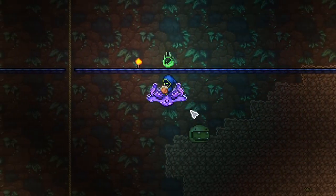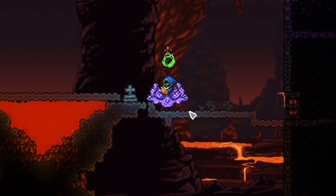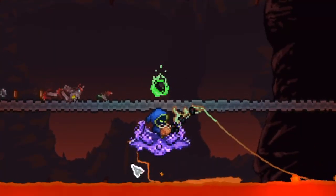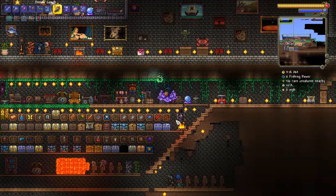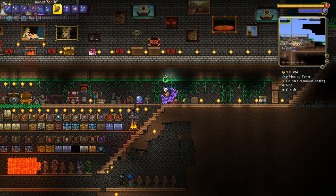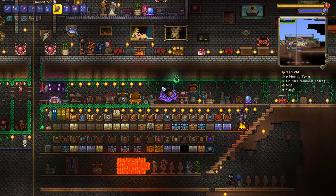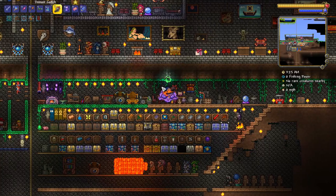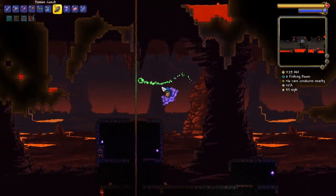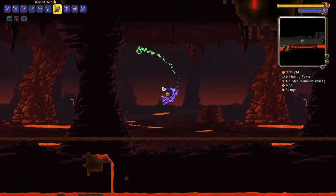And this is the Demon Conch. The Demon Conch is an item that can be obtained by fishing in the lava. It has a similar purpose to the other Conch item - it teleports you, but to the Underworld. So you can just freely use it to fight the Wall of Flesh from your base, or farm other stuff, or collect some critters that appear over here.